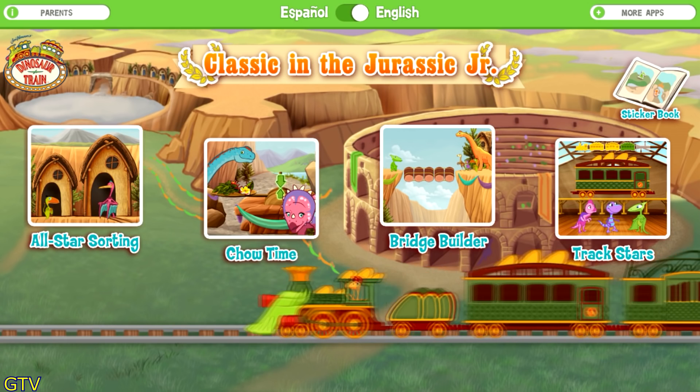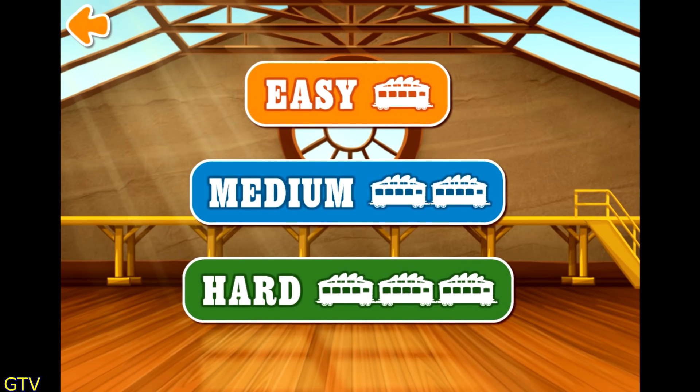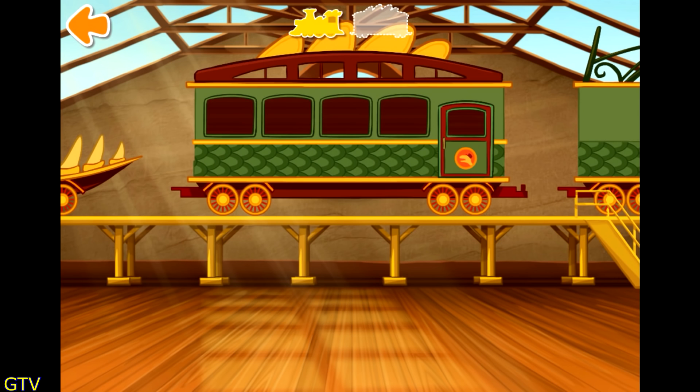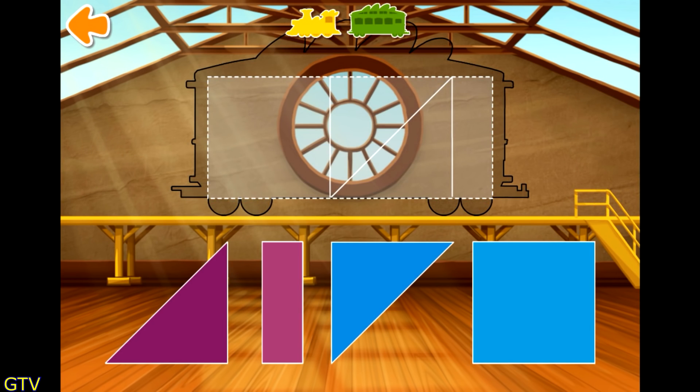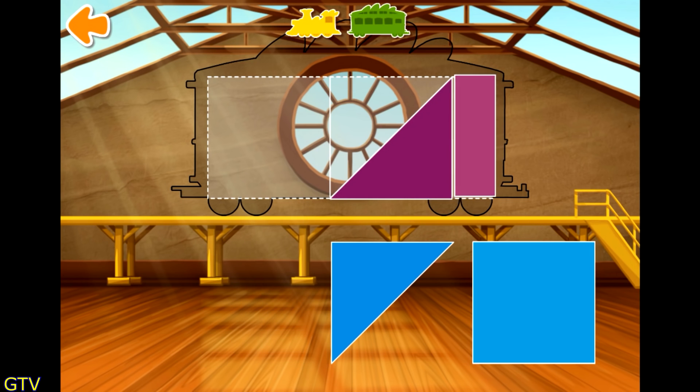Choose an activity! Let's play Drag Stars! Choose a level! Easy! Swipe to look at the cards! Tap the card to choose it! To build your train, choose one of the shapes and drag it up straight! Great!